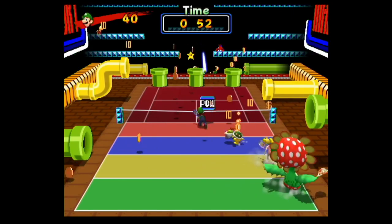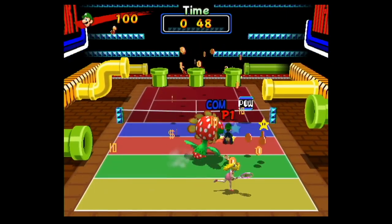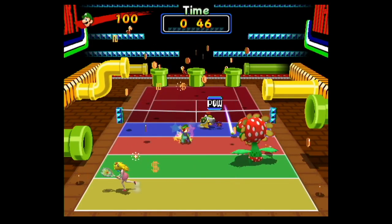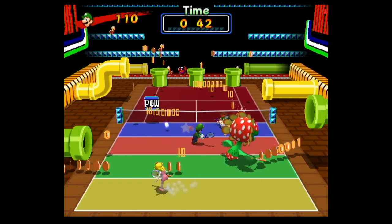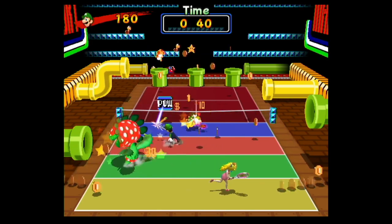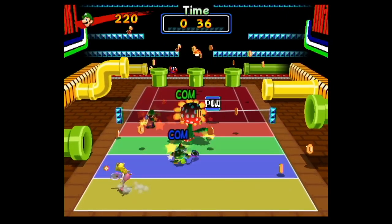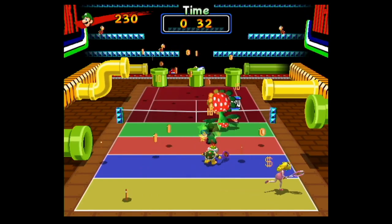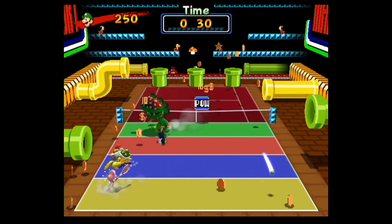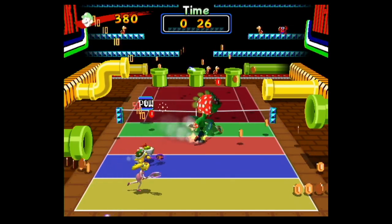To tell the truth, I'm not the biggest fan of this court or minigame because it's actually kind of overwhelming. There's a lot to keep track of, and it's very easy to lose track of your character because of all the coins and other items flying around. You have a POW block over the net that'll change the player's position, moving you closer to the front of the net, and in general it's better to be closer to the front to get the coins more effectively. But there's also the risk of being more susceptible to fireballs that come out of the pipes as well.